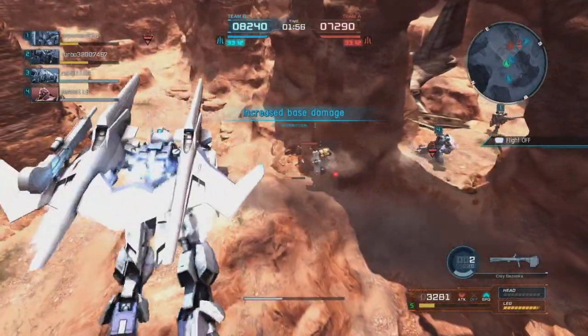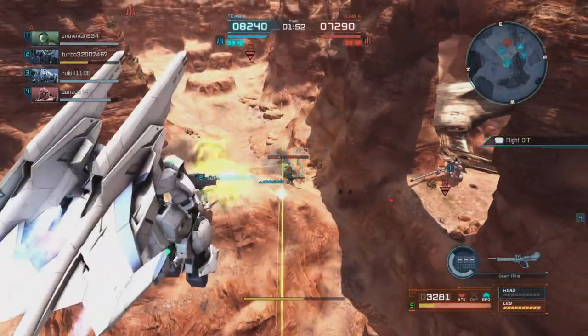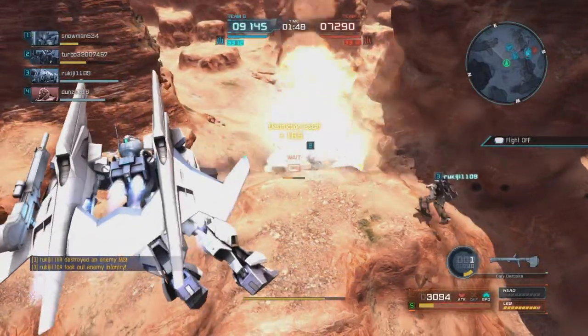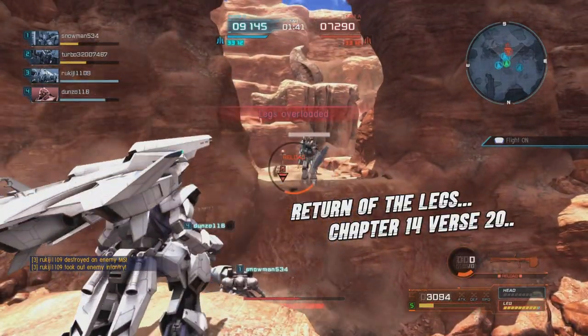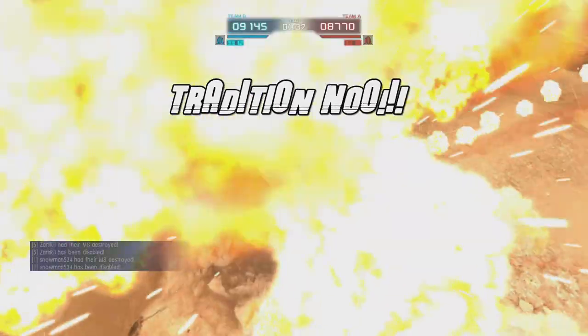We're going to start firing at this Ghirardoga Kai. Pop some rounds into him, wear him down as much as we can, and now he's gone — effectively having killed himself in that instance. And my legs are going to give out and I'm going to be gone. Killed by attrition again.